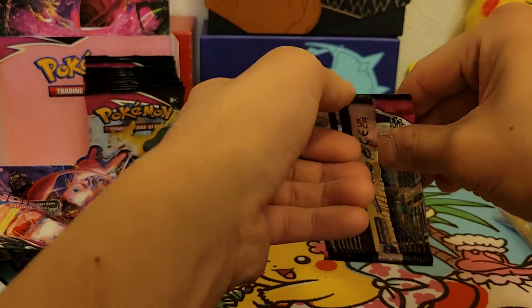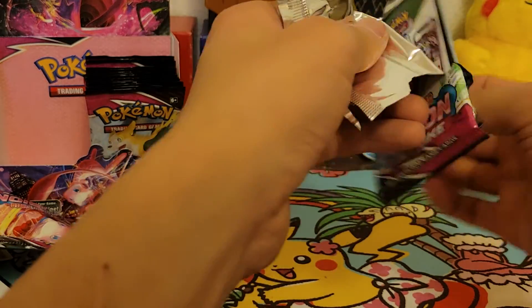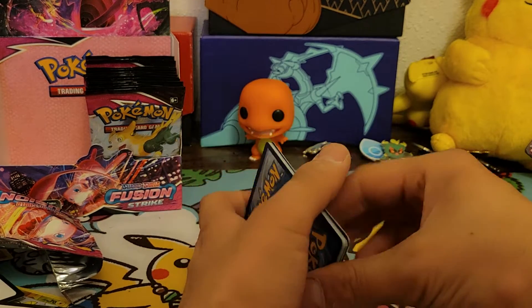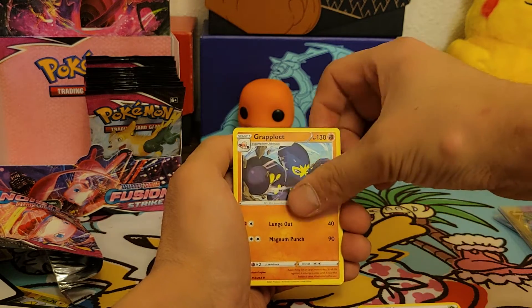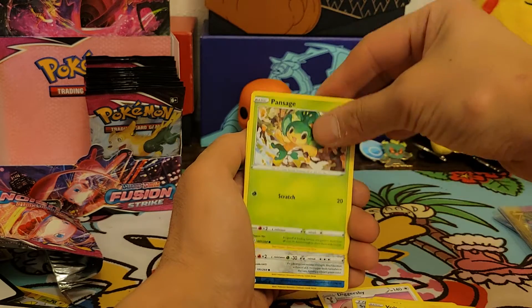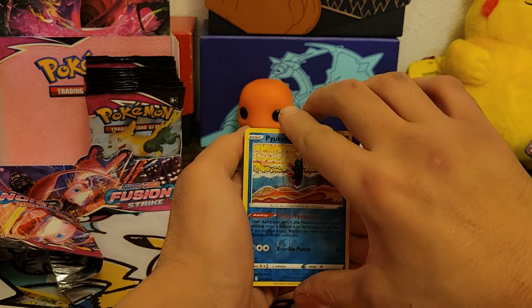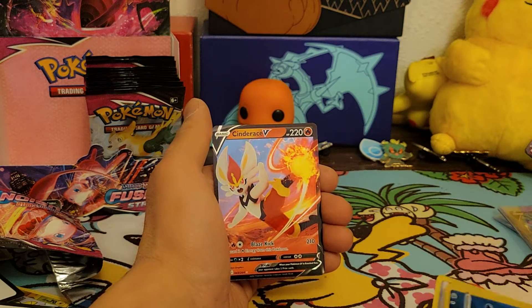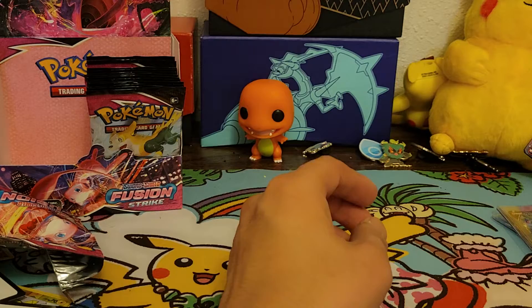Let's get this next pack — there we go. It's probably gonna be a holo since we haven't had one in a little bit. Leaf energy, Grapplin, Diggersby, Diggersby, Sidney, Shinx, Voltorb, Pansage, Cufant, Gligar, reverse holo Pichu, Pikachu, Mewtwo — and Cinderace V! Nice! Finally pulled another V — we haven't pulled as many Vs. So we got Cinderace — now we've pulled Rillaboom and Cinderace.